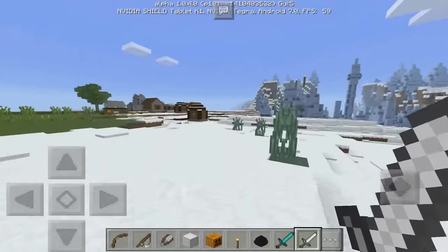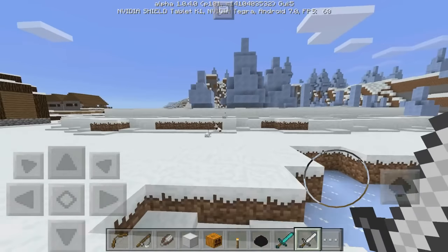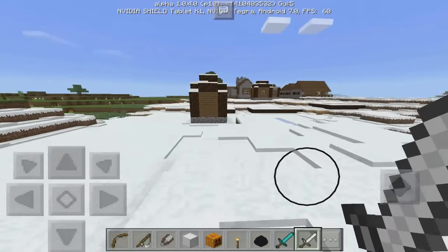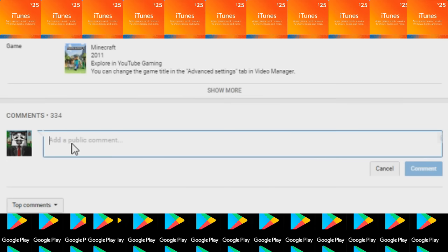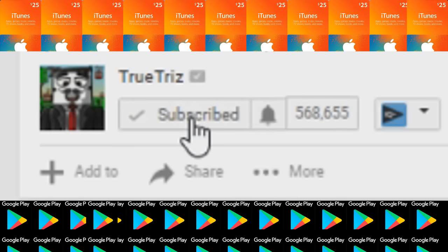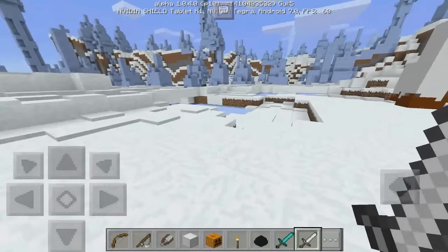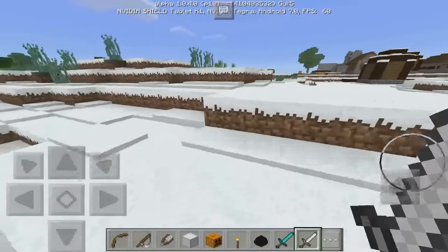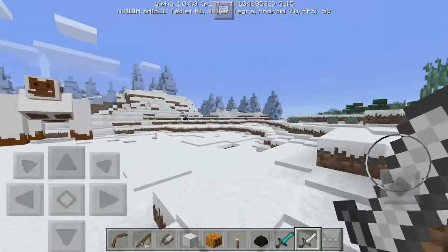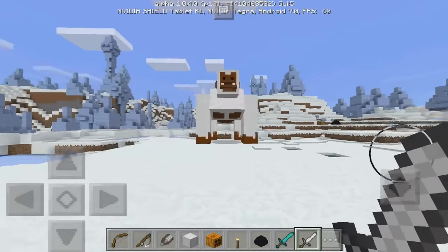Before I get to the video, make sure you guys enter my giveaway. I'm actually going to be giving away a lot of iTunes as well as Google Play Cards. Shout out to Misty Plays for actually sponsoring it. You can enter in the giveaway as many times as you'd like. All you have to do is like this video, comment below that you want an iTunes or Google Play Card, and make sure you're subscribed with notifications on. There's also a Misty Plays link in the description to get free iTunes and Google Play Cards.